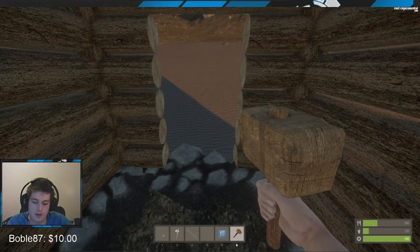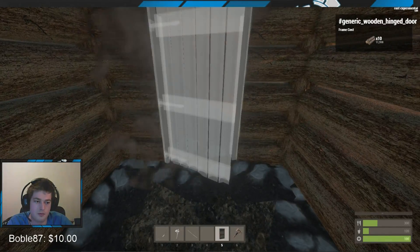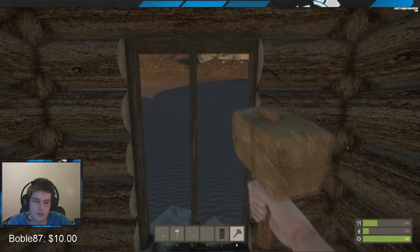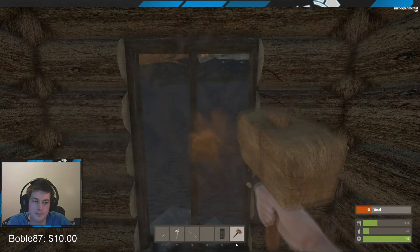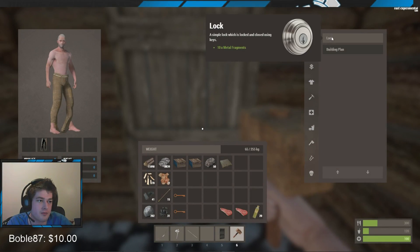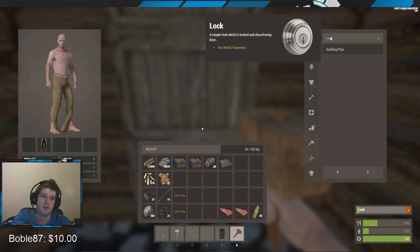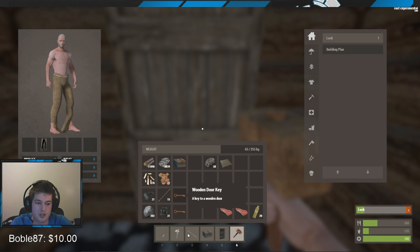Kill a couple animals, get the cloth, make the cloth into low grade fuel - look for the animal fat. Yes, five wooden door - let's put that in. Now what we want to do is make a lock, which is just 10 fragments. The fragments can be made with the furnace.